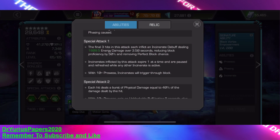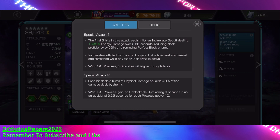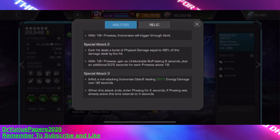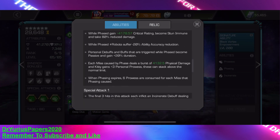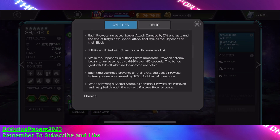When she uses her Special 1, the final three hits each inflict an incinerate that lasts 3.5 seconds and deals 16,100 damage, reducing block proficiency by 50% and removing perfect block chance. Incinerates inflicted by this attack expire one at a time, so it really lasts for 10.5 seconds, and are paused and refreshed while other incinerates are active. With 10 or more prowesses, incinerates trigger through the block, so you can use this through block. And then her temperature gauge marker starts as well because it's an incinerate.